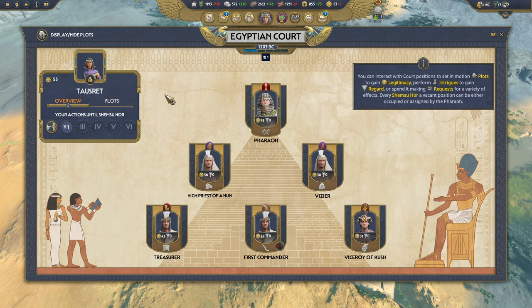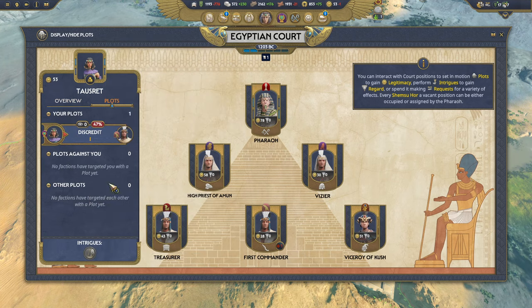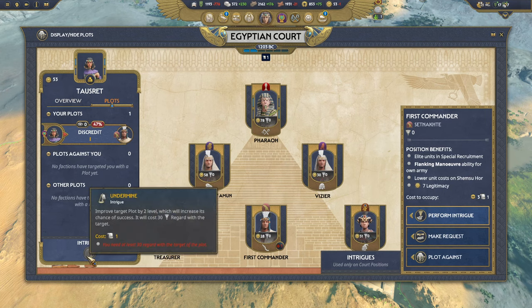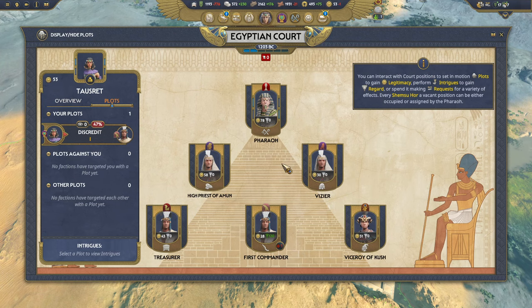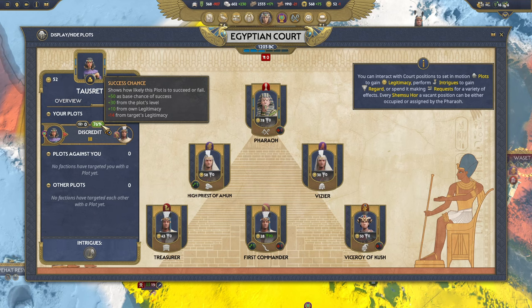Let's move forward a turn. Next turn we want to strengthen our plot — it's only a 47% chance of success. Under the plot tab there's a button under 'mine,' but the problem is we don't have enough regard. We could gossip for 20 regard, but we need 30 to improve the plot and only have a handful of turns left. So we're going to assist, which gets us 120 regard but costs a huge chunk of gold. Next turn we can improve the plot, bringing our chance up to 76%, and the turn after we can improve it again.